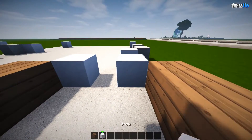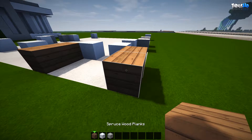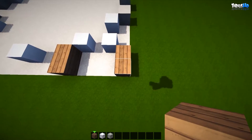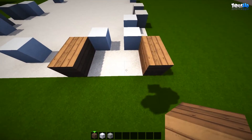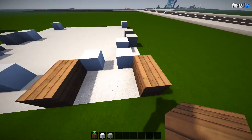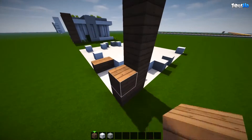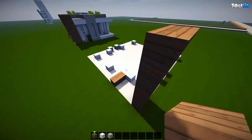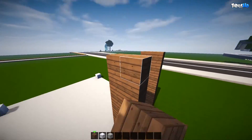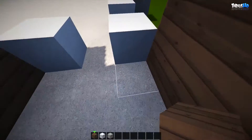The first thing you want to do is grab your ingredients: spruce wood planks, some snow, and some stone. With your spruce wood planks, come to your corner and place two blocks. At the front — this is going to be the front entrance — leave a three space gap, and then on the fourth block place another two. Now bring them up by seven on each side.